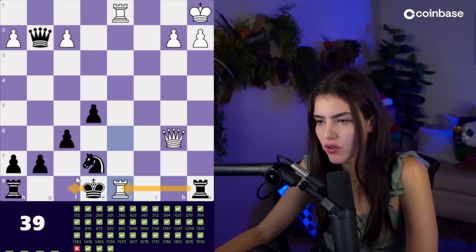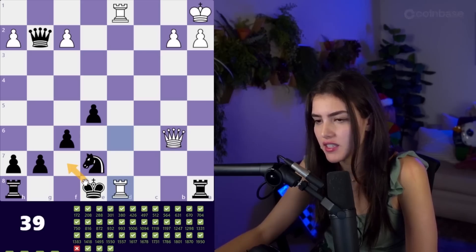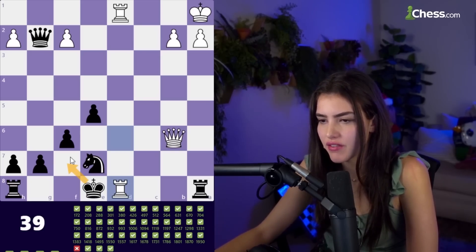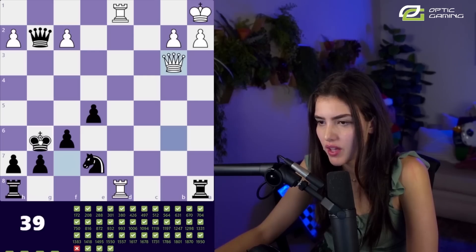Another check — we either take or we run away. If we go here things are protected, which is cool. We don't really have any threat, so I feel like king f7 is the correct move because we're not losing anything, whereas if we take, he takes with the queen and then we lose a rook. So it has to be king here, and then we just run away.